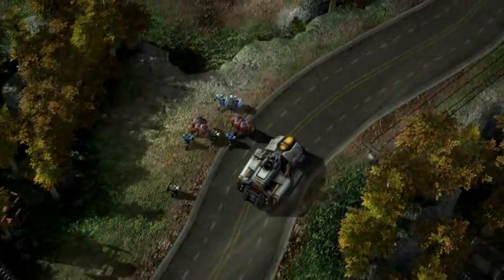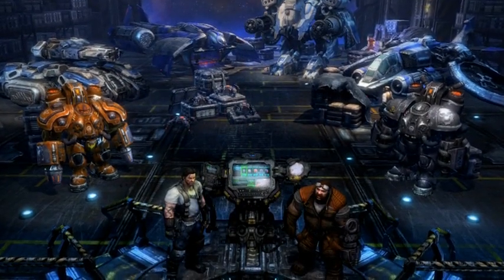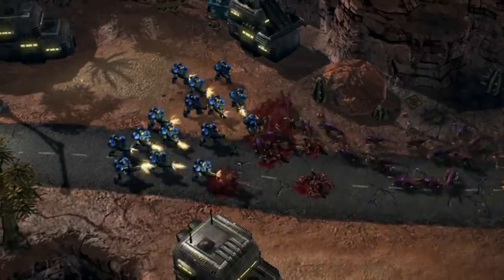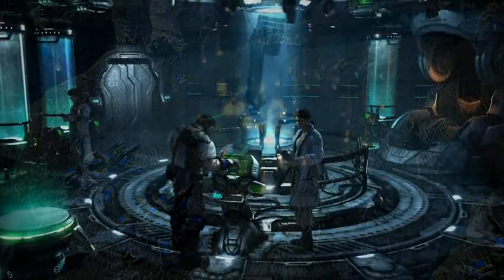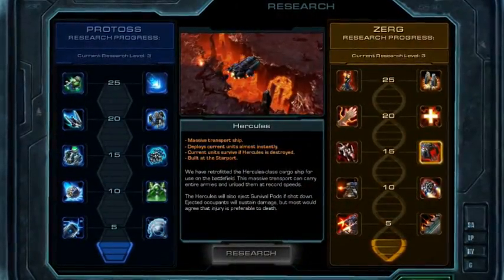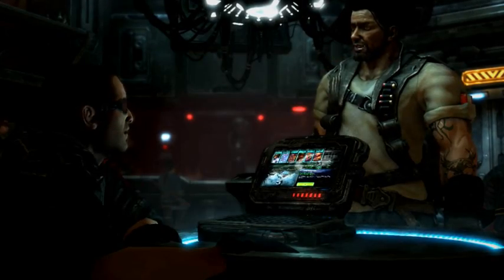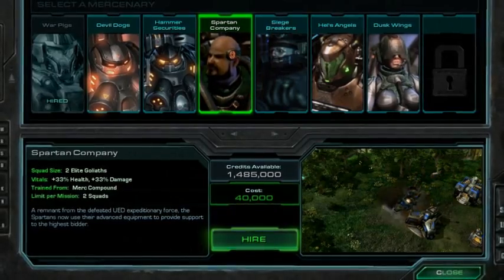To get through your missions in one piece, you gotta take advantage of the Hyperion systems to spruce up your army. These systems include the option to spend some of your hard-earned credits on upgrades that'll turn your ragtag troops into a respectable fighting force. If you play your cards right, you just might get your hands on some stunning Protoss and Zerg tech capable of changing your army in ways you could never imagine.